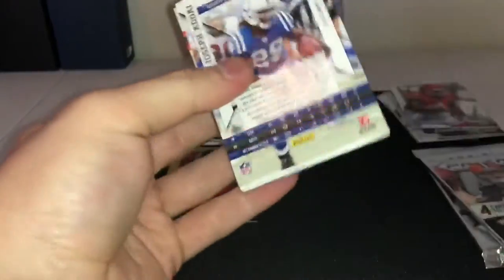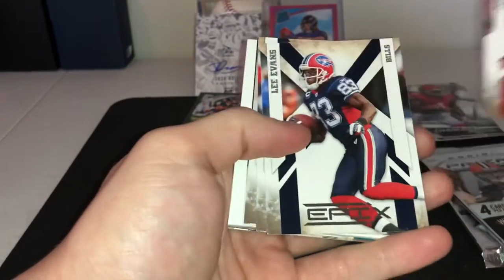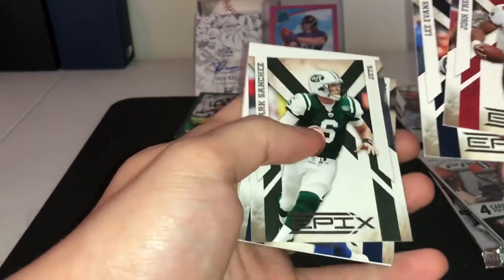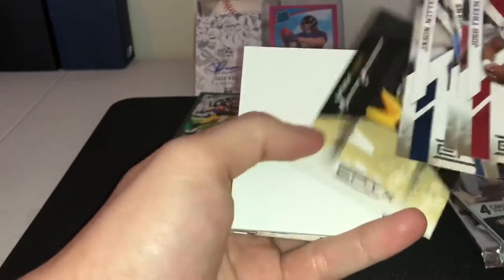Alright, let's try to get a Tebow. Anything in there? Oh oh oh — is it a filler? Ah, it's a filler card — I thought it was some memorabilia. Josh Freeman, Lee Evans, Mark Sanchez, Jason Witten.